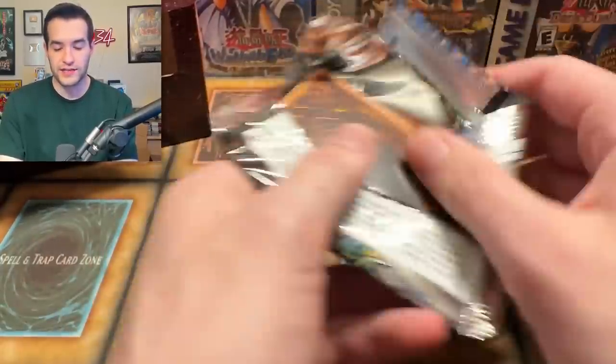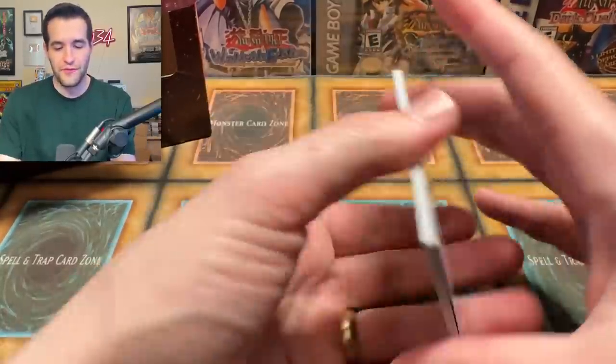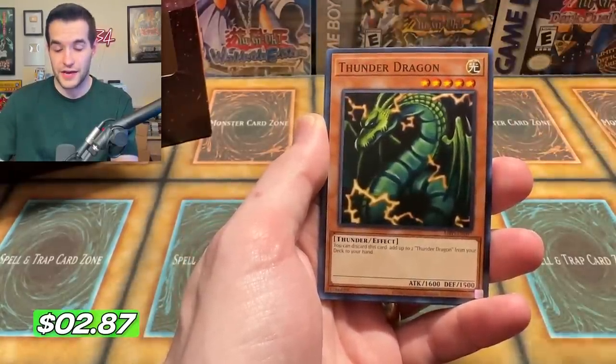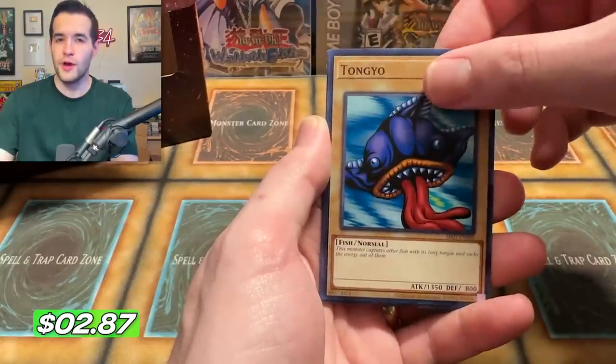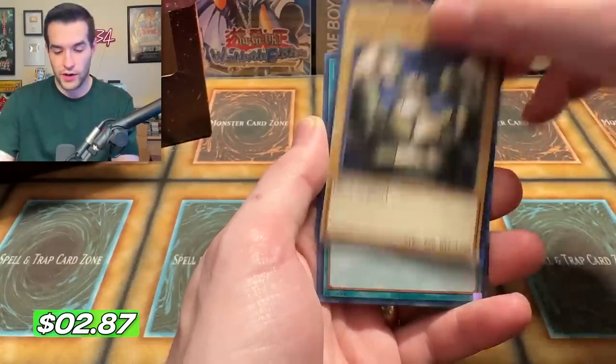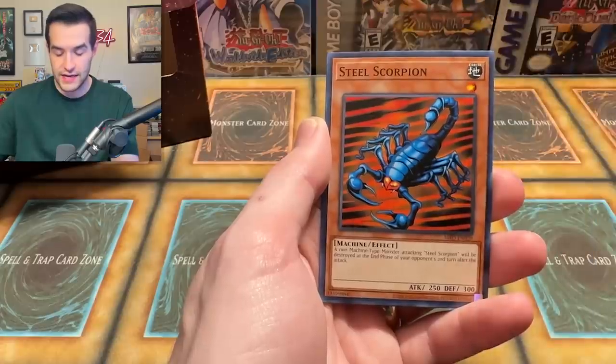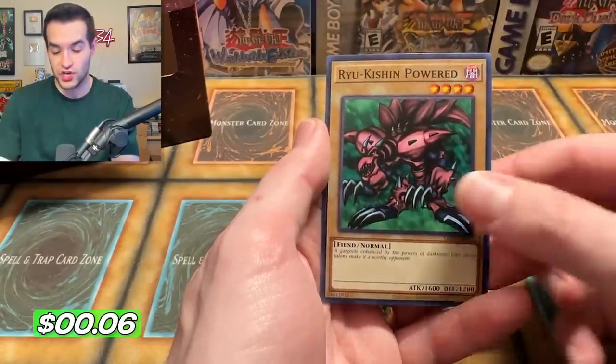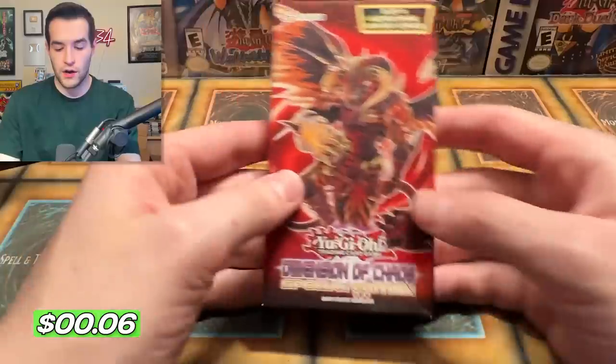One more pack of Metal Raiders, then one more special edition pack of Dimension of Chaos. This has been not a great opening, I would say. We pulled Painful Choice — that's it. Electric Lizard, potential at the Pecanio Moth here though. We didn't pull an Oni Tank Ruxin34 — not bad. Rock Oak or Grotto, Soul Release, Steel Scorpion, Elegant Egotist, and a Ryu Kishin Powered.